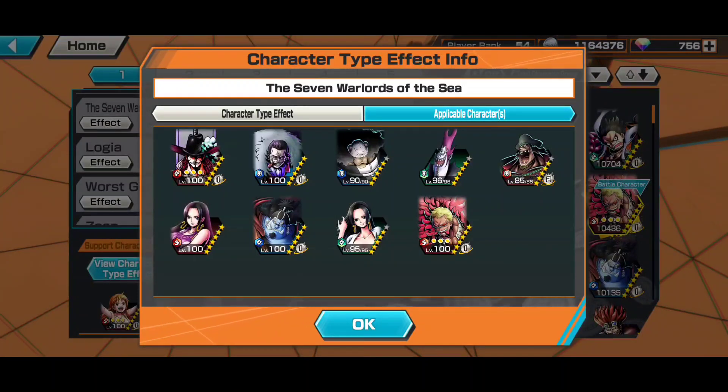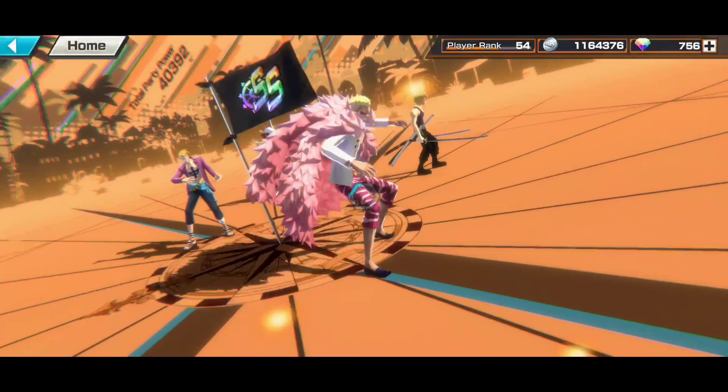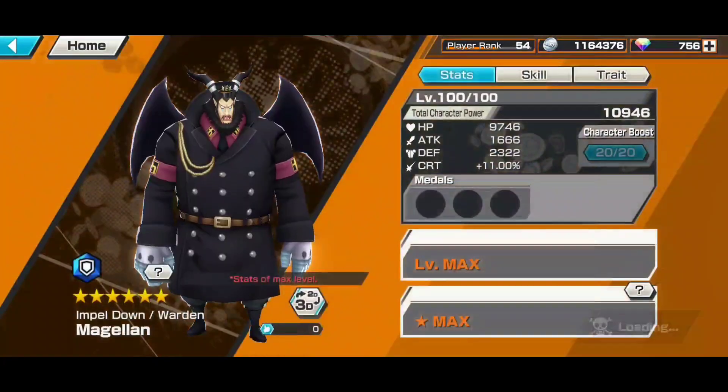The thing about this combo is there's still not a lot of characters — as you can see, there's only 9 characters and you need 6 out of 9. Even I don't have a proper 6-character set for this medal effect to work out, which is kind of sad. It's just something the whales or people who've somehow collected all the warlords can do. You can try to go for that combo.